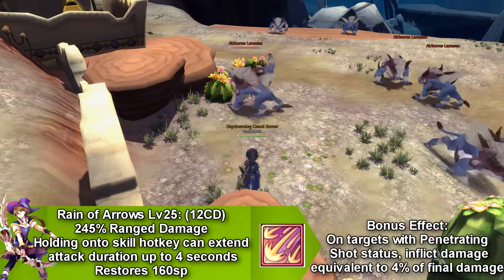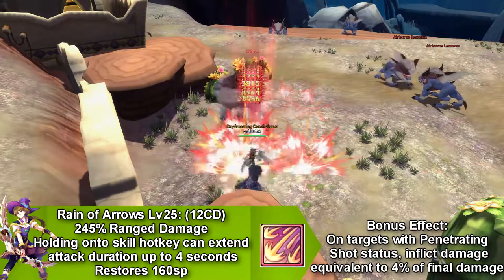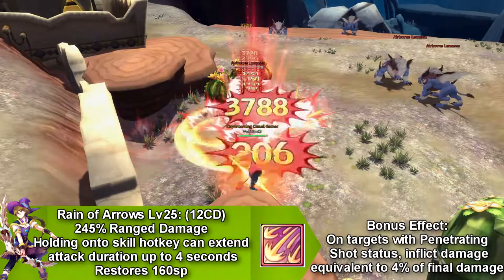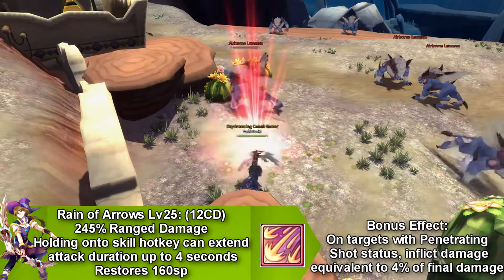Our next skill is called Rain of Arrows, and holding down this skill would increase the duration of it up to 4 seconds, and it goes on cooldown for 12 seconds and restores 160 SP. It also has a bonus effect — any opponent with Piercing Shot status would increase the damage of Rain of Arrows.